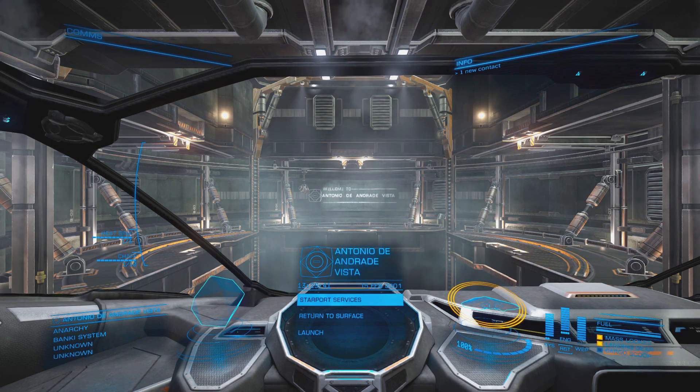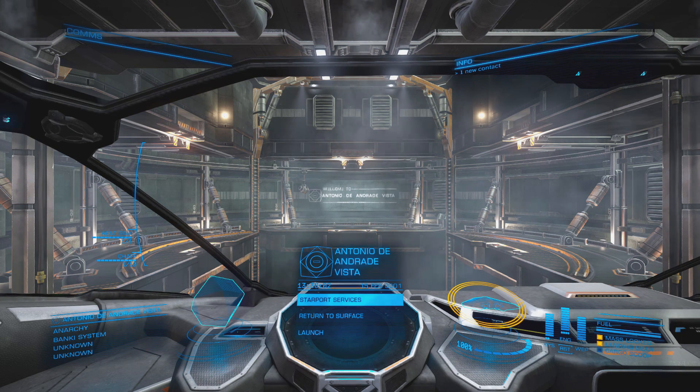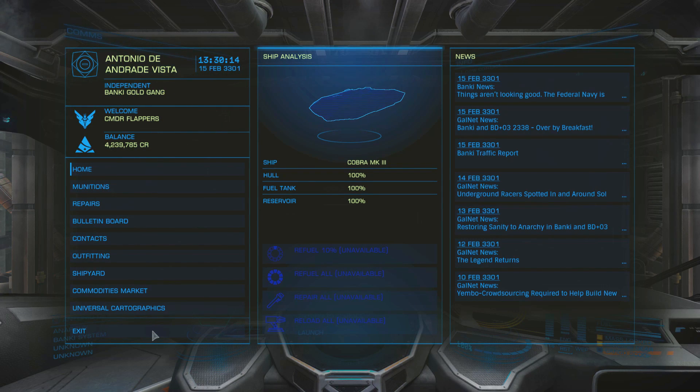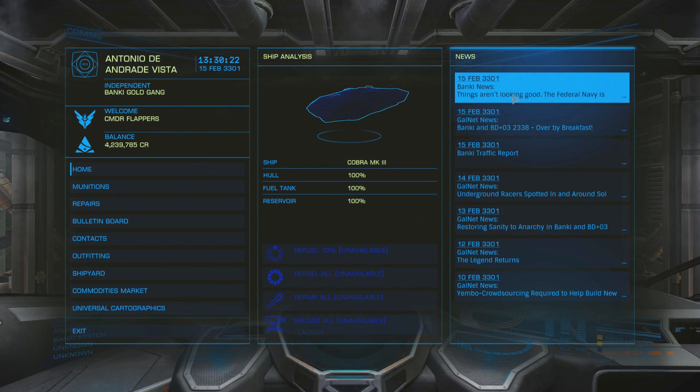I've done a lot more reading and research and figured out how it all works. The community goals are more or less like a mission, but the mission requires a community effort to obtain a specific goal. The goal goes up in tiers and the higher tier you reach as a community, the better the rewards. You get a global reward awarded to everyone who takes part, and then an individual reward based on your contribution. To access the community goal, you need to be in a system that has one in place, and to find it you've got to read the Galnet news, which appears here on the right in Starport services.